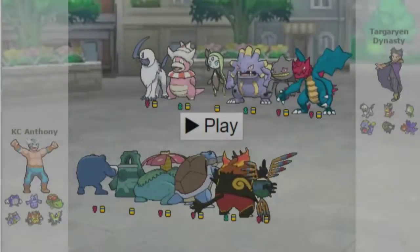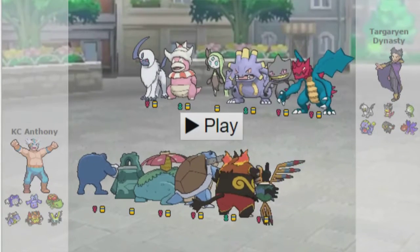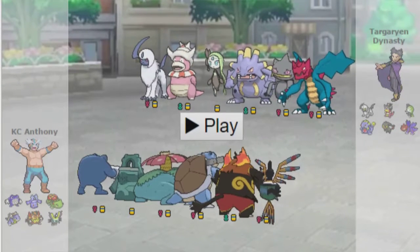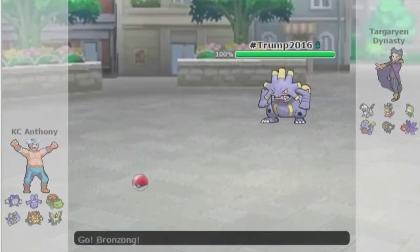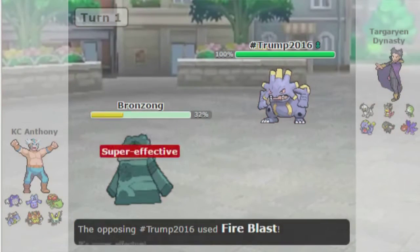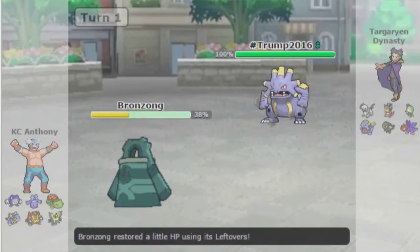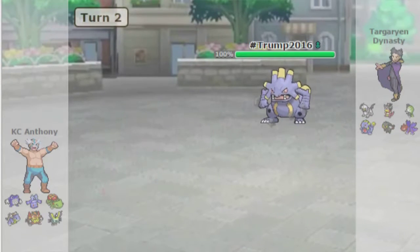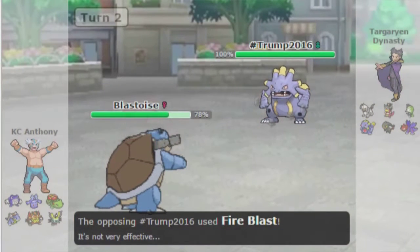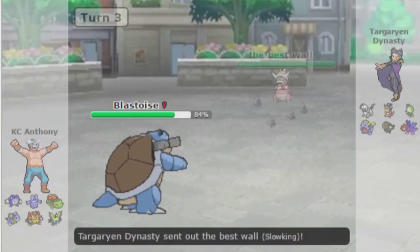Game 2 after the Sneasel change — and you see, this is a team that would completely get 6-0'd by Sneasel, so that was pretty dope. I just straight up lived this Fire Blast. I didn't think I would if it was Specs, or I thought I'd live on just a sliver. I didn't see hazard removal on this team, so I just go for Rocks anyway. I kind of didn't think that Fire Blast would do that much.